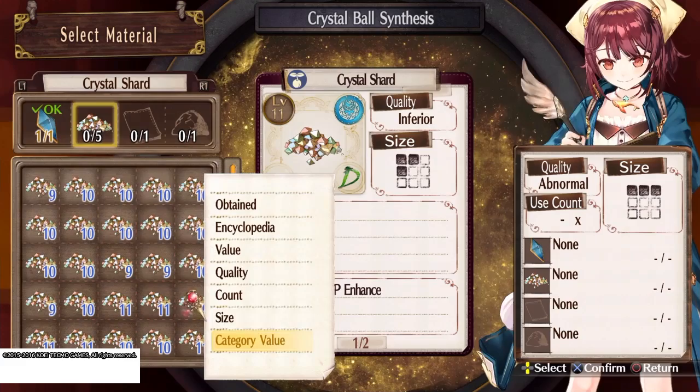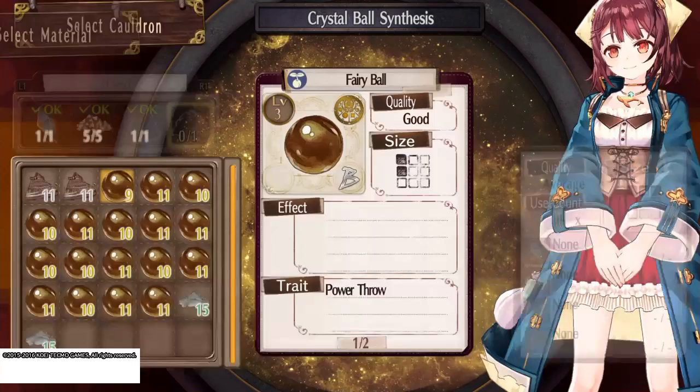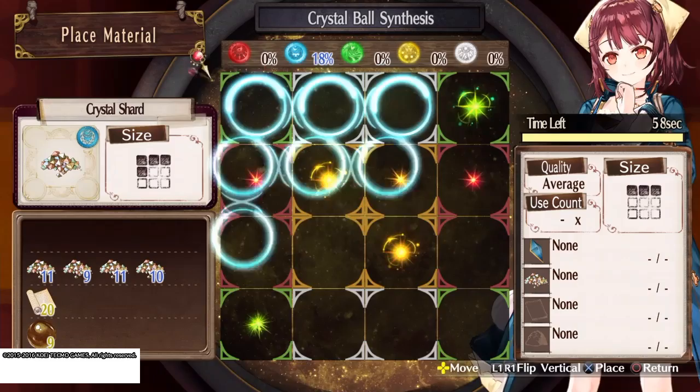Here's how the alchemy works: you basically pick your recipe, pick your ingredients, and throw them onto this board. All the ingredients have different effects and point values. This board you see me throwing things onto is unique to this game — it's a pretty interesting and challenging way to do alchemy.